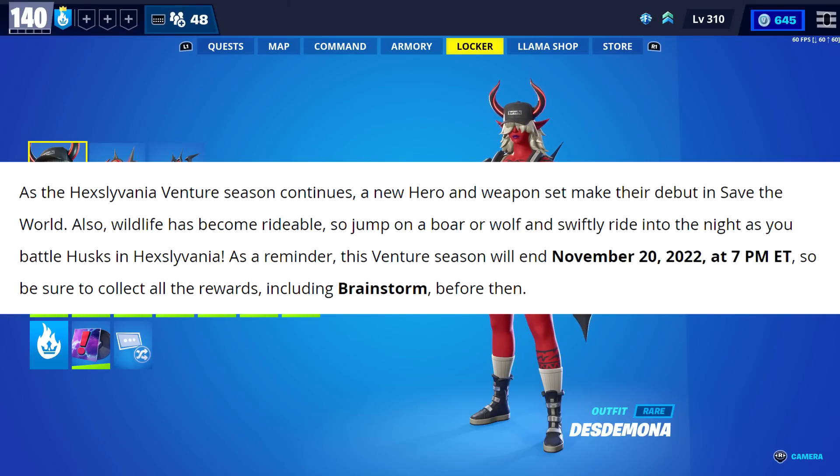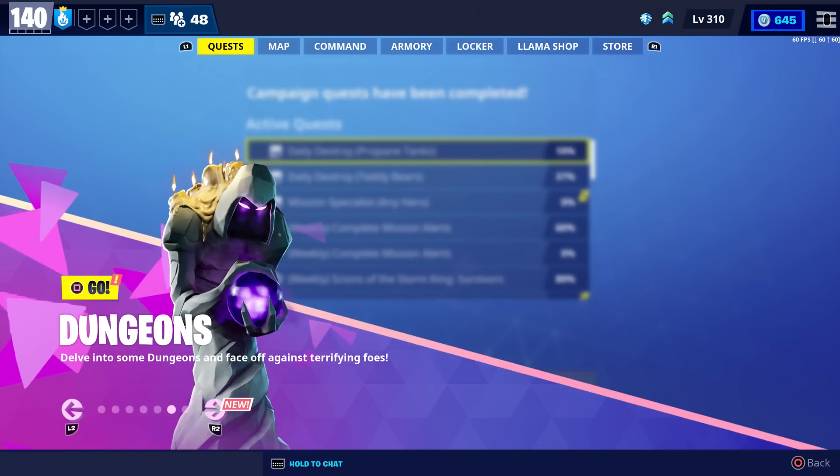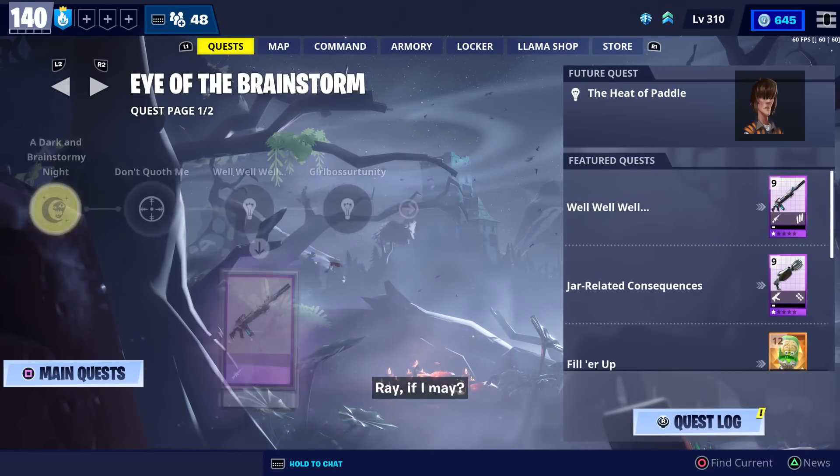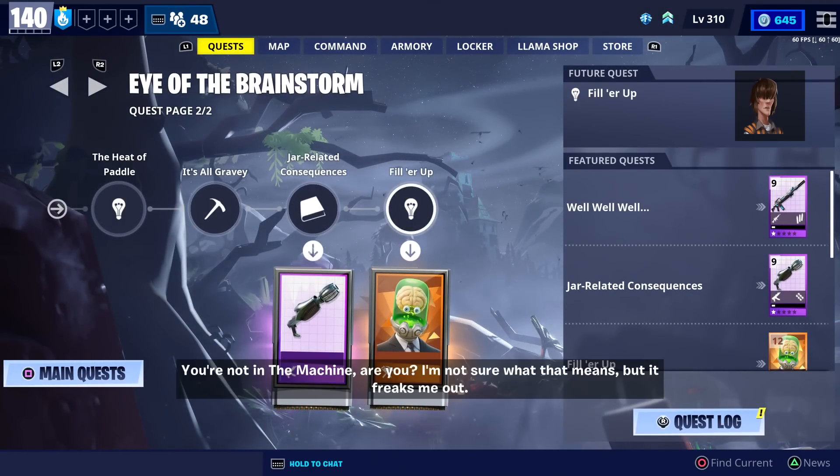Wildlife has become rideable, so jump on a boar or wolf and swiftly ride into the night as you battle Husk and Hexylvania. As a reminder, this Venture Season will end on November 20th at 7 p.m. Eastern, so be sure to collect all the rewards, including Brainstorm, before then. That questline is already available — it came with today's update.